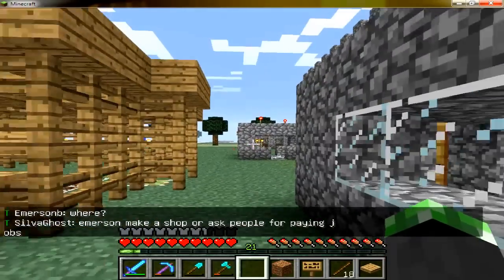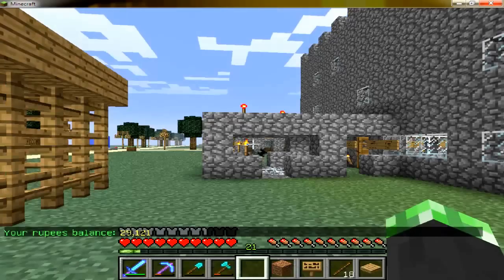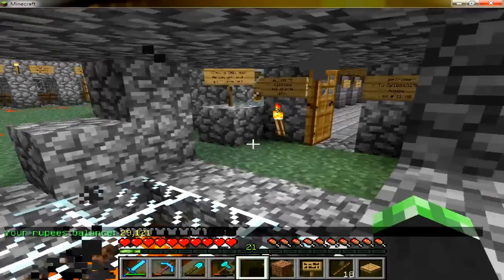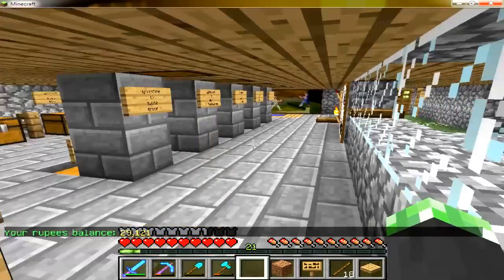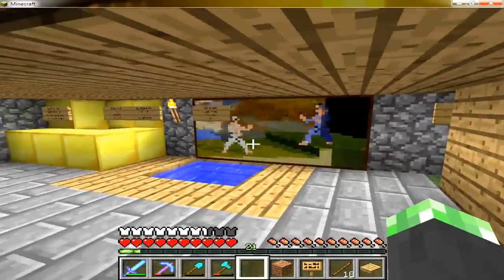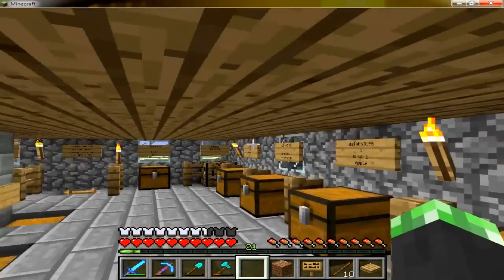Rubies are the currency in this game. The way you check it is to do slash 'r' and you can check your ruby balance. You can also sign in every day and get 100 rubies for signing in. You can spend rubies at a shop of your choice, or even make your own shop and earn rubies — that's how I get mine, by selling stuff.